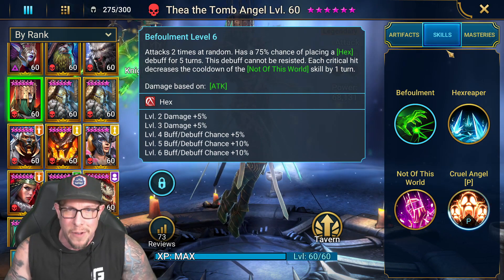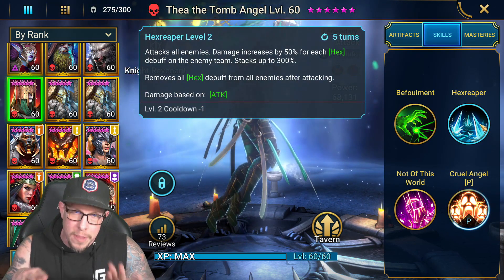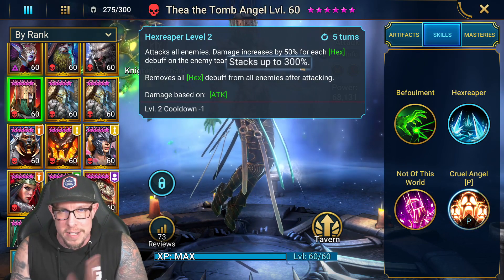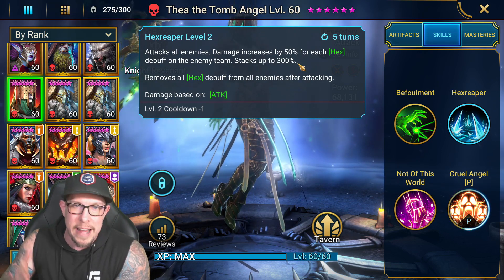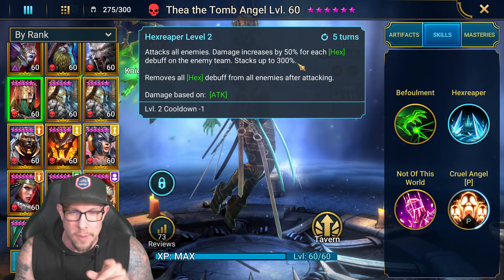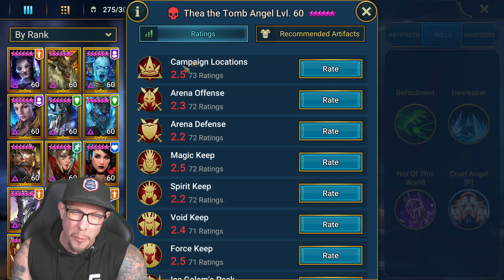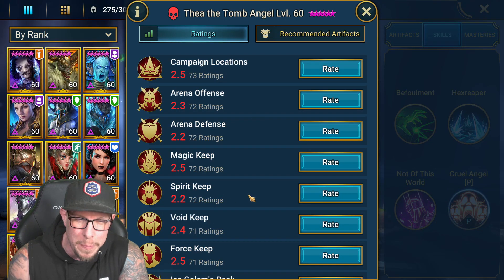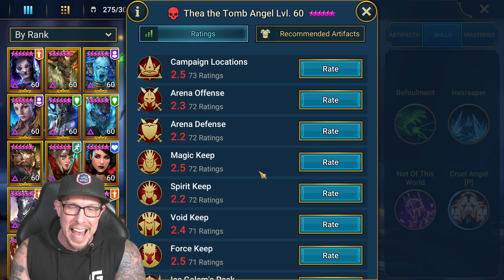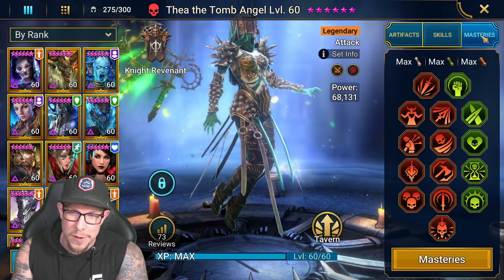Looking at it, you think to yourself: okay, she seems like she could be really awesome. We know that her A2 Hex Reaper has the best multipliers in the game considering you have 300% extra damage — that is excluding damage based on enemy max HP abilities, which are already better than this ability, even with the 300% damage boost against bosses especially. The reviews on this champion — people really love the good old Thea. Absolutely stunning reviews. But we're going to give her two thumbs down.